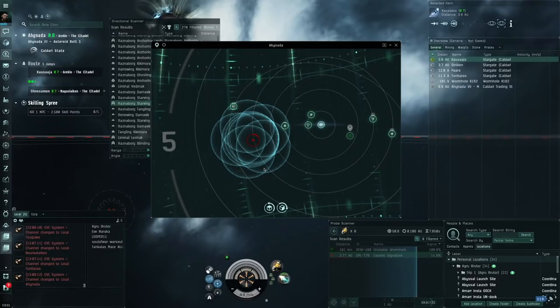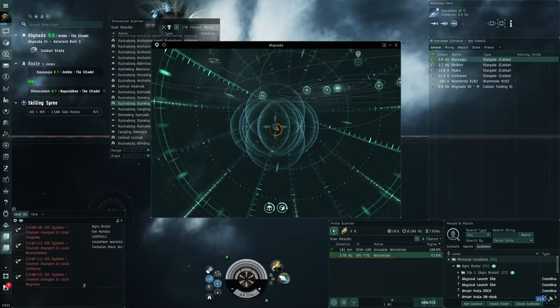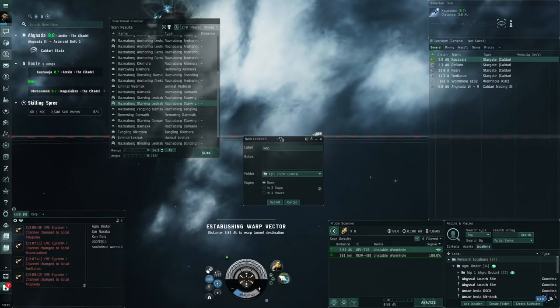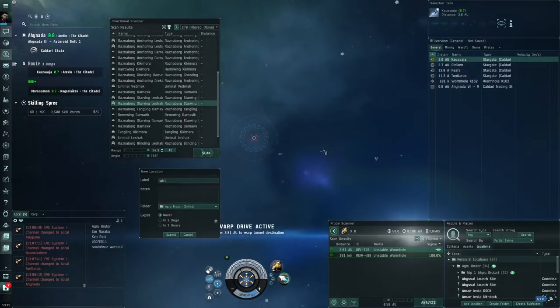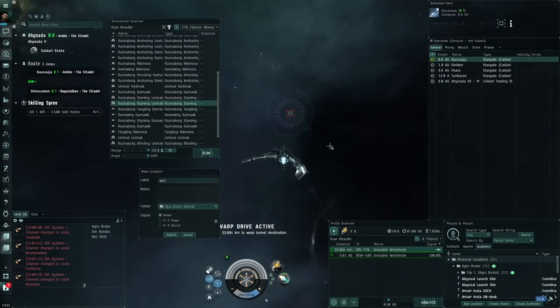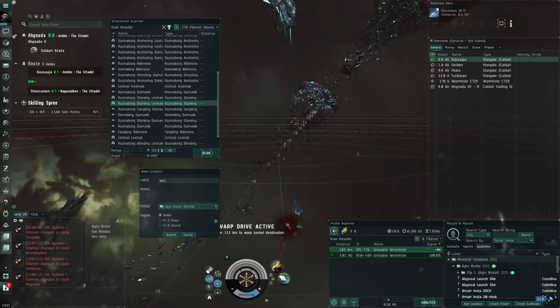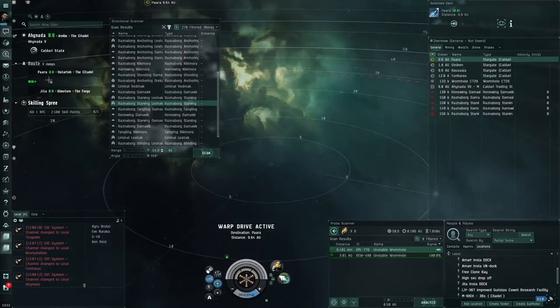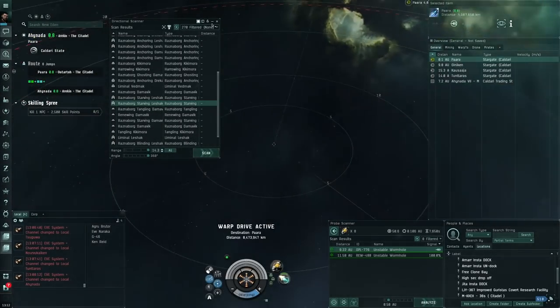High-sec mining corps could probably find some friends and just do triglavians together, and I feel like this is definitely possible. The whole reason I thought of this is I've seen people using Nagas, and I figured we can make something snipier that should outperform a Naga. The cruise missiles are very fast, and we have better DPS. There are some EDENCOM things here too — I'll save this perch spot and add these guys as entities. Only three jumps from Jita, so we'll try sieging the wormhole.